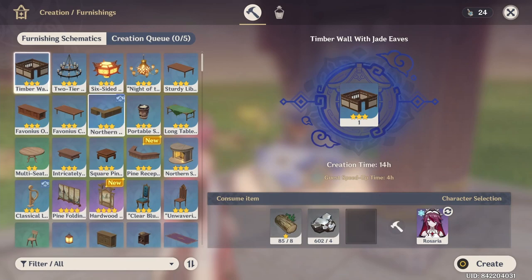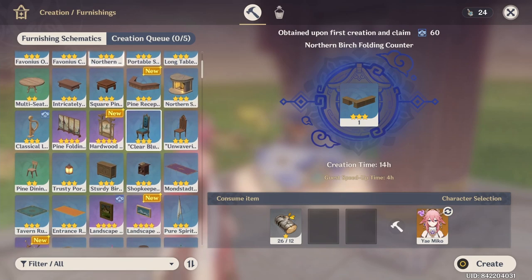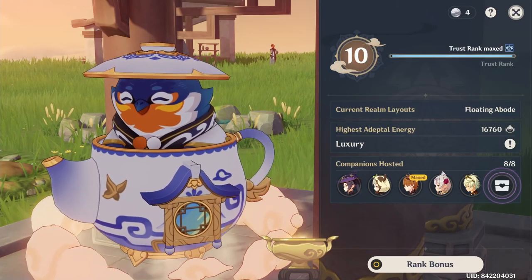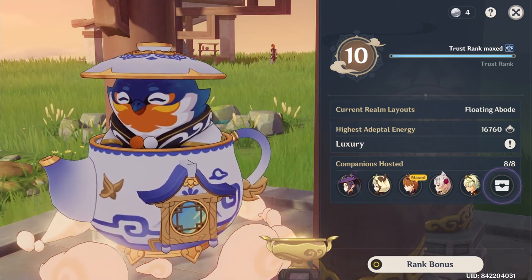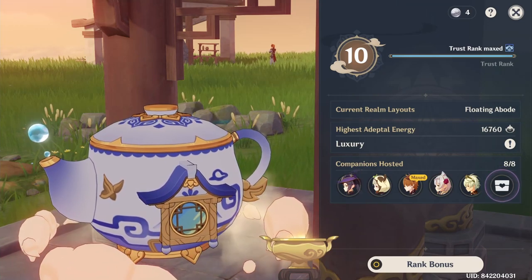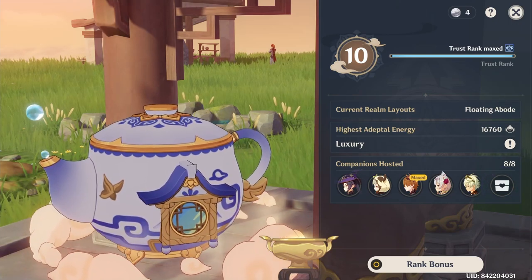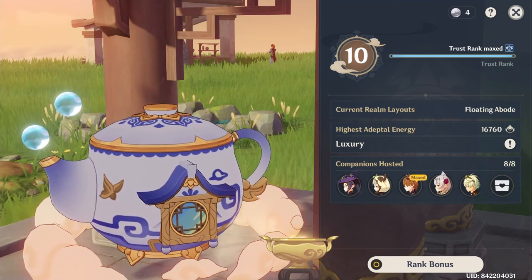Important tip: at the start, only build furnishings that have the blue color symbol on them — these are the ones you haven't made before that give trust rank points. Do not build random furnishings that don't have that symbol or you won't gain any trust rank points. Once your trust rank is maxed, then you can start going for the sets. By that point you'll already have many furnishings built, so it won't take much extra effort.